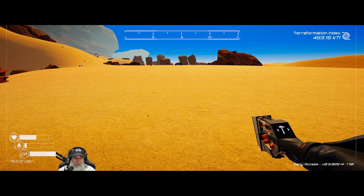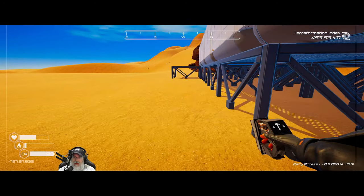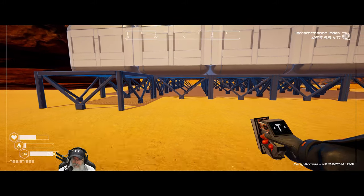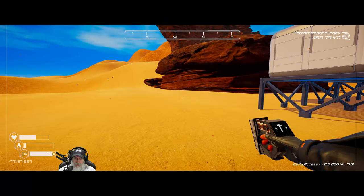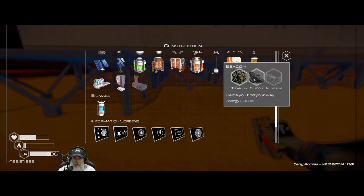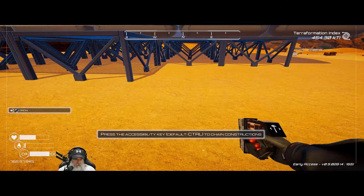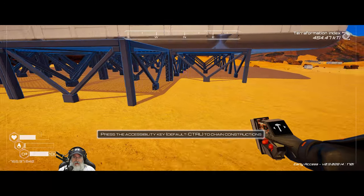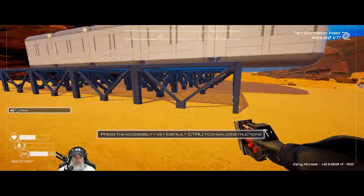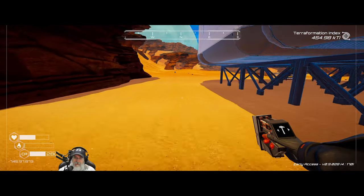We just learned nuclear reactor level one. That's going to require uranium rods as well as super alloy — we'll figure that out when the time comes. We're just about finished here, just one more row to do. I'm going to have to go out and get at least one more load of iron to completely finish it though. I mostly wanted to show you guys that we got the nuclear reactor now. I'm essentially out of iron again.